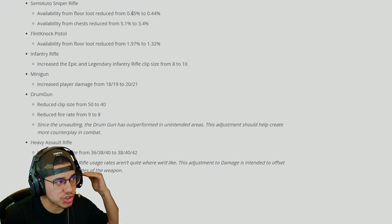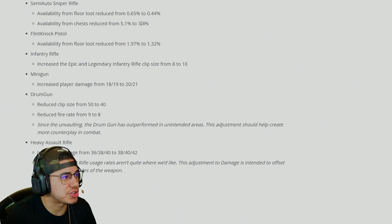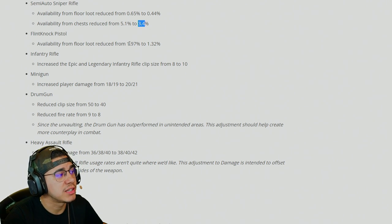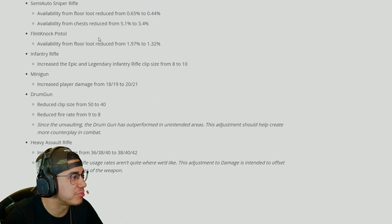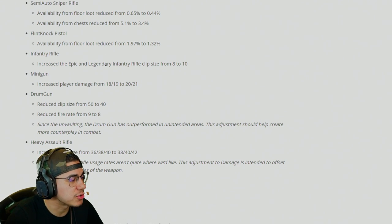The semi-auto sniper has been reduced in availability because people don't really want to find it as much, with reductions from both floor loot and chests, making other items a bit more viable. The flintnock definitely needed an adjustment — it was a little too common, so seeing it drop down to 1.32% hopefully won't make it feel like it's completely gone from the loot pool.